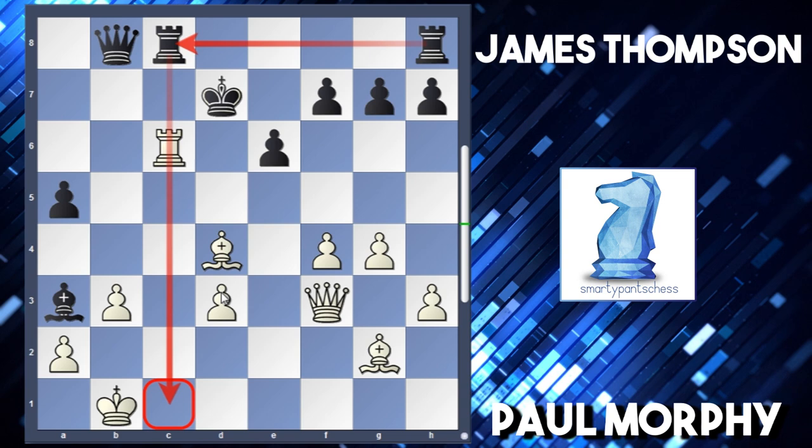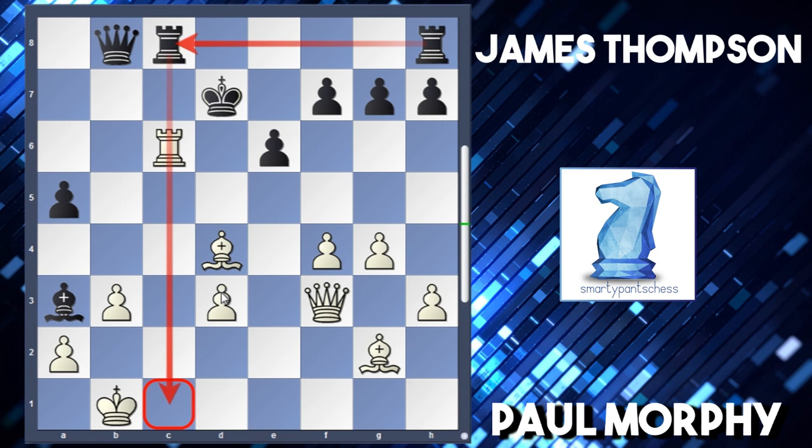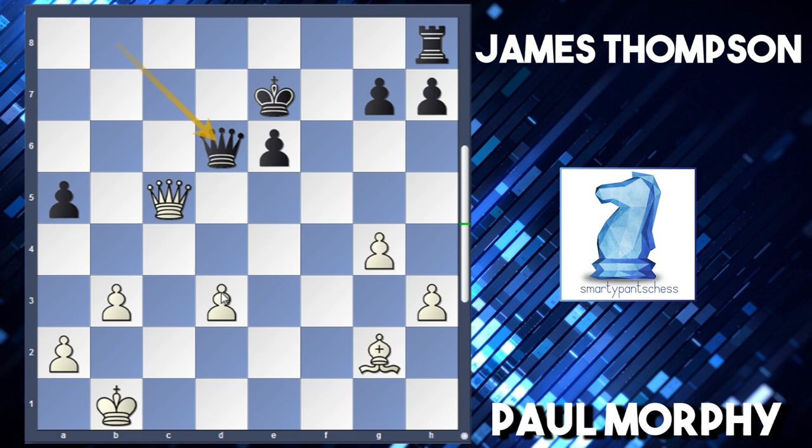Morphy tries to open up with f5, however this wasn't the best move - something like bishop takes g7 was given by Stockfish. But still after f5, black can take on c6. After queen takes c6, king e7, f takes, f takes, bishop c5, takes, takes, and queen d6 - black is the exchange up and should have a relatively simple game from this position.